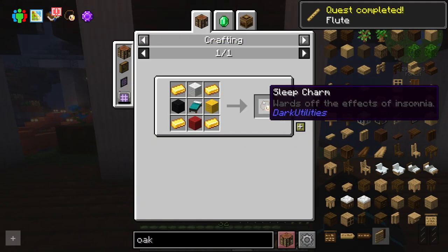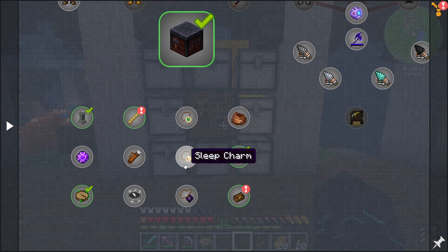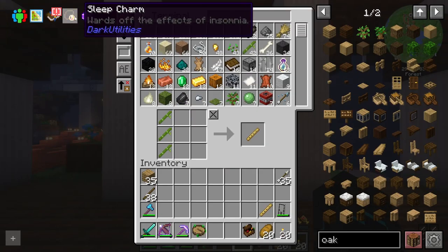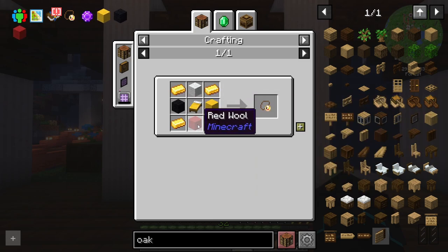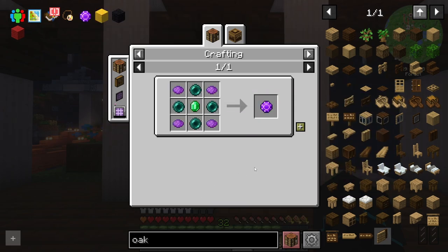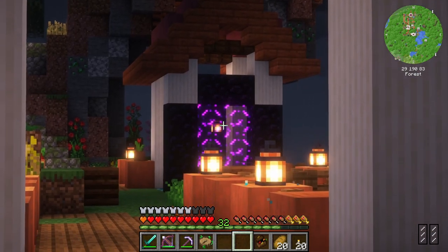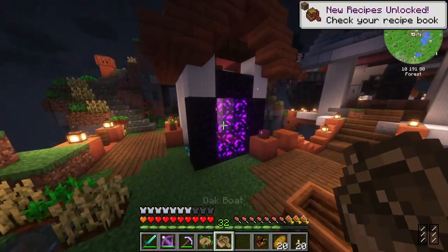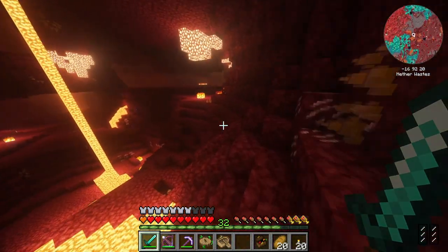I would also like to make a sleep charm, which basically makes sleeping happen a lot faster. I think I should be able to make it except for the yellow, black, and red wool. Oh, that's a fancy bed! I would also love to make a warp stone before we leave, however ender pearls and purple dye are going to be a little bit of an issue. We have a solution for that — I'm going to take a boat and head into the Nether, hope I don't die, and head on over to the Warp Forest.